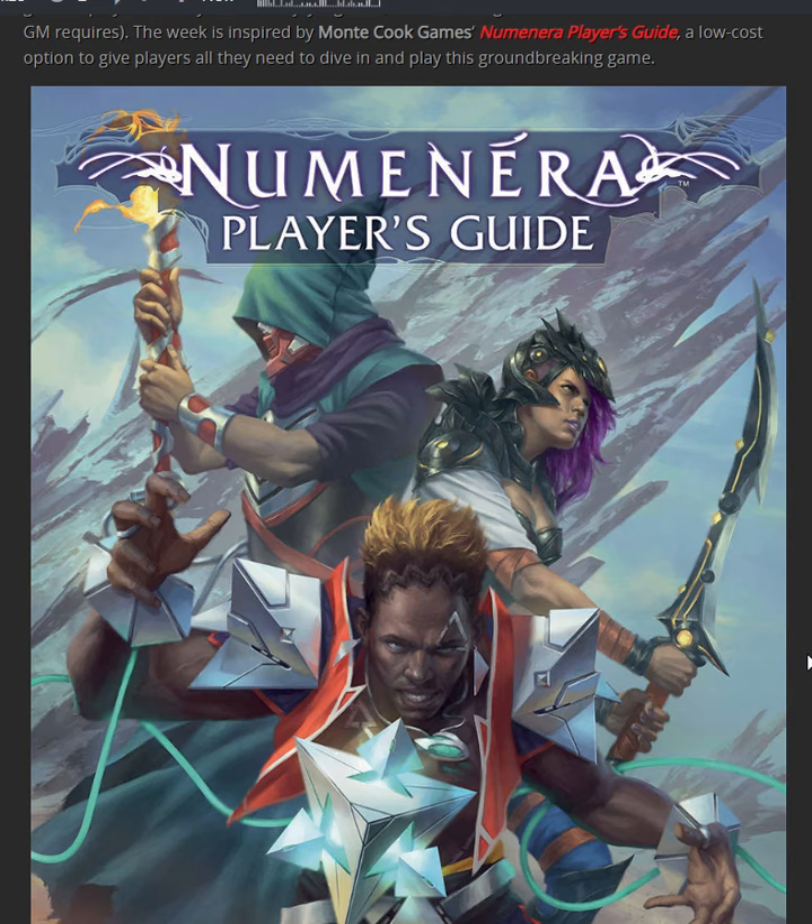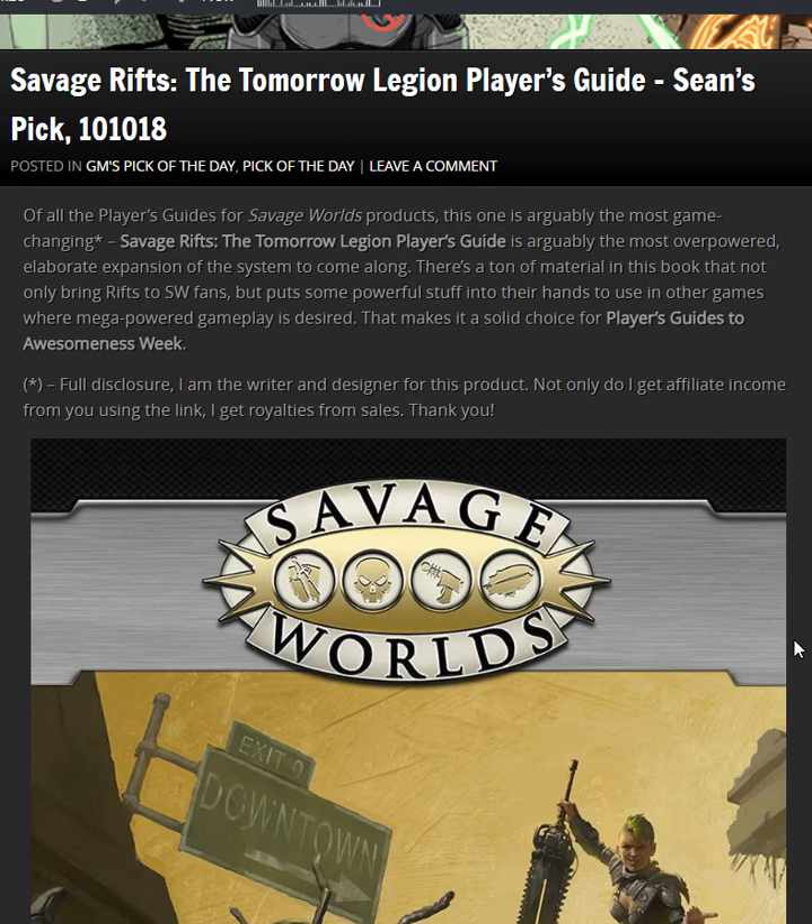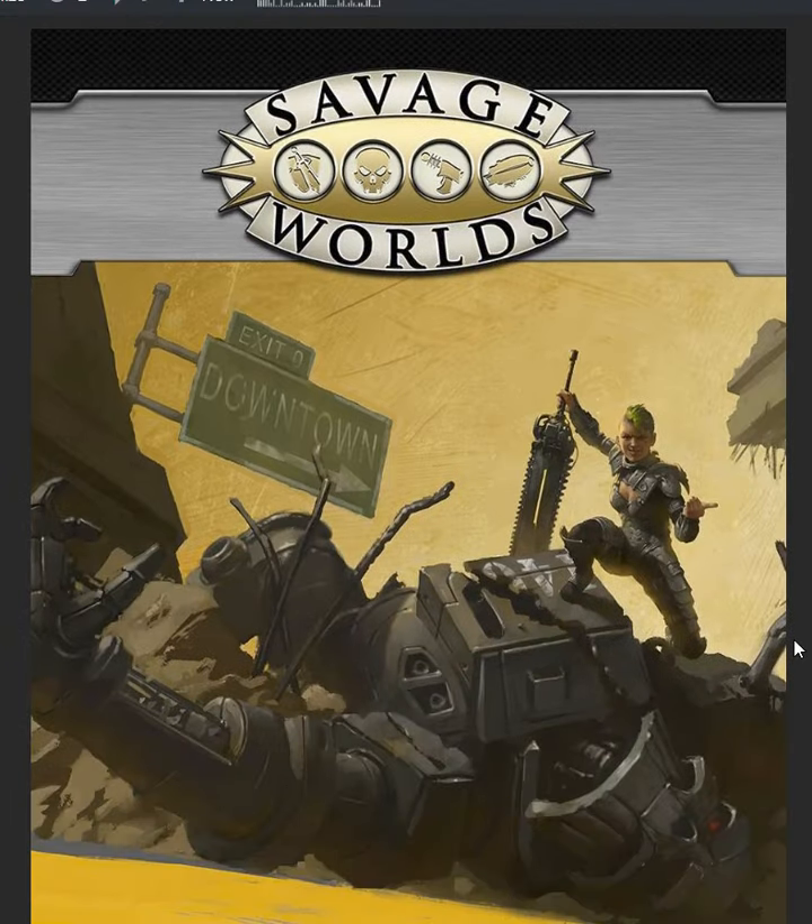The next day, which in this case was Wednesday, I went with one I have a personal interest in: Rifts' The Tomorrow Legion Player's Guide. This one is probably the most game-changing of the Savage Worlds rule sets. Full disclosure — I am the writer-designer of this product. Not only do I get an affiliate income from the link, but I also get royalties from the sales, so thank you for that. This one is arguably the most overpowered, elaborate expansion of the system to come along. There's a ton of material that not only brings Rifts to Savage Worlds fans, but puts powerful stuff in the hands to use in other games where mega-powered gameplay is desired. It's chock-full of massive, mega-powered, super-powered gameplay with giant robots and chainswords and uber-magic and all kinds of crazy stuff to really enhance your Savage Worlds gameplay.